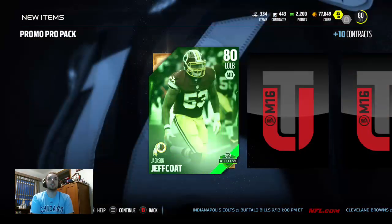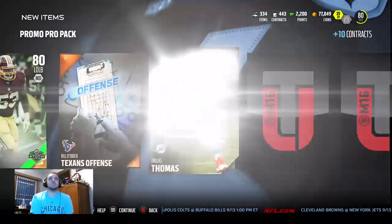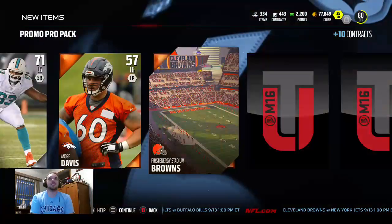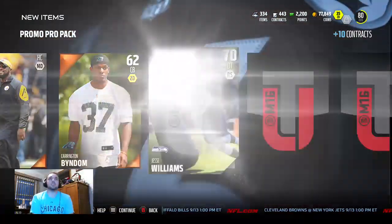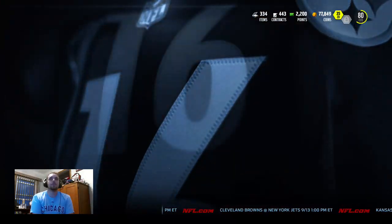We get a team of the week Jackson Jeffcoat — I don't believe he's going for that much, but that's a decent pull. Once these ultimate packs go away I'll probably sell most of these if not all of them. That's the best way to build your coin, guys.